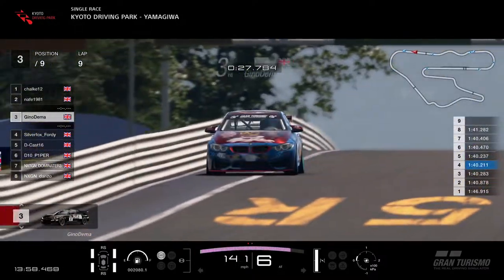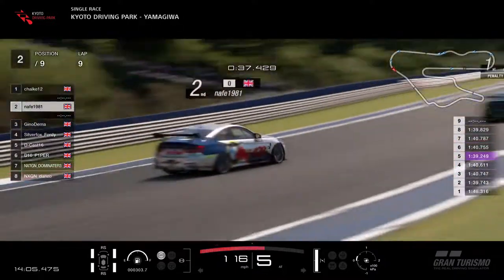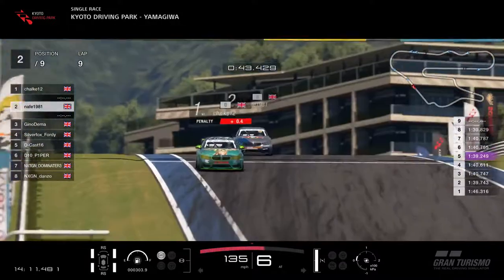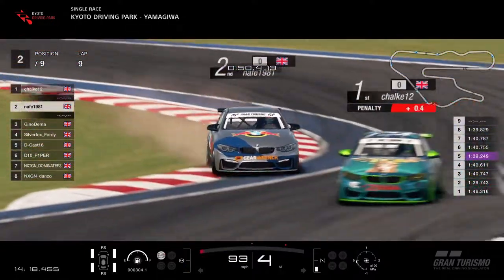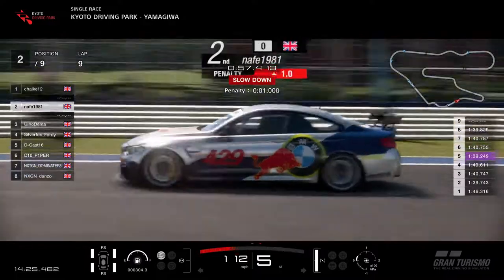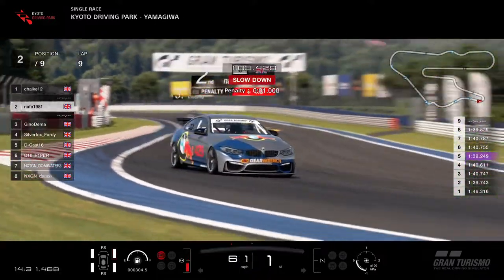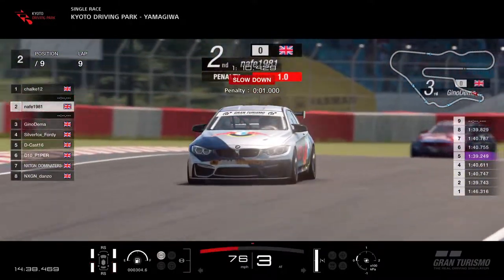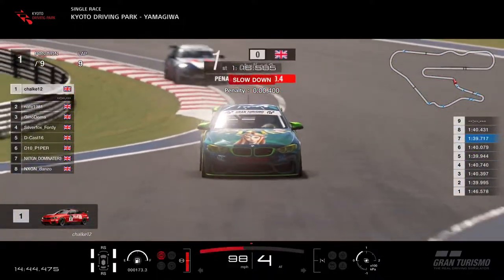Gino's falling back a little bit - might be composing himself to go again. Chalk needs to get rid of that penalty the way these two are going. Gino in 3rd, Silver Fox still in 4th. Naffy and Chalk - a bit of a corner cut there gives Naffy a one-second penalty. All four wheels off the track, that's a penalty. Chalk just needs to keep doing what he's doing. Naffy gets it sideways - he's pushing, the alien's being found out. That gives Chalk a little breathing space.